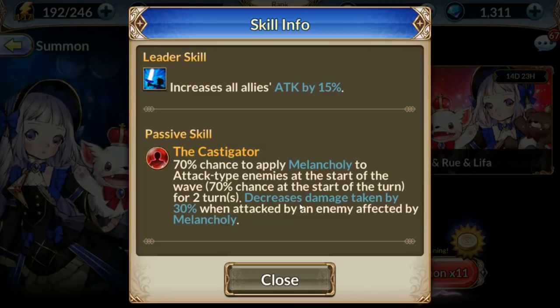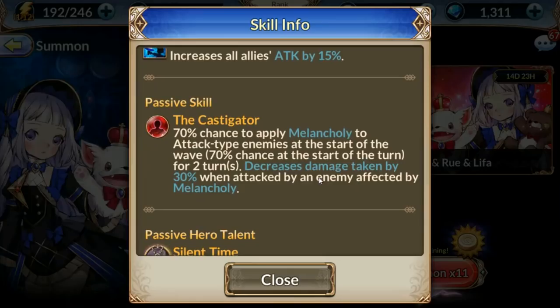Her passive is where it starts getting interesting. She has a 70% chance to apply a debuff that impacts attack-type enemies, which basically decreases their output by 30%. Very interesting there.